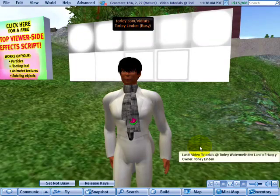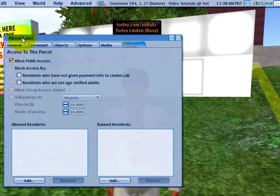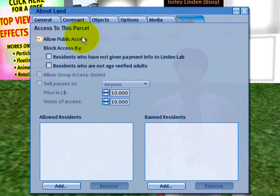Hi, this is Toralee Linden and in this video tutorial I'm going to show you all about About Land, the access tab. As you can see, you can allow public access and you can ban people if you so choose.